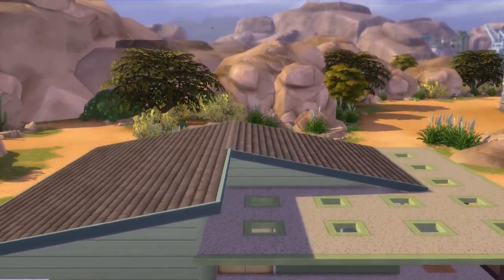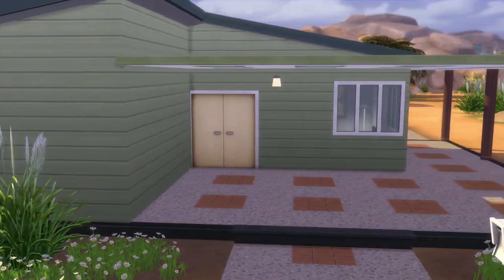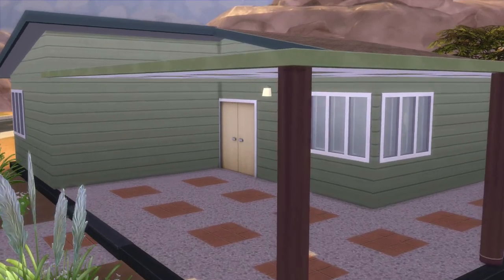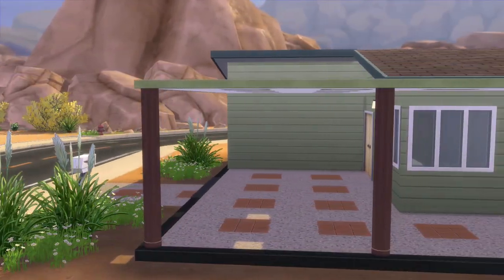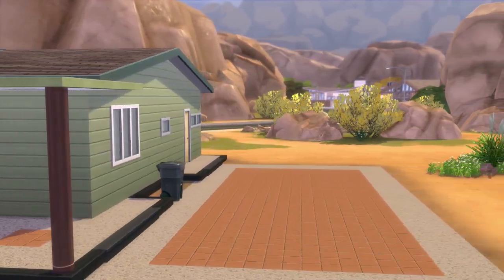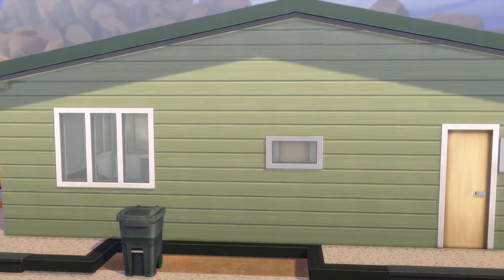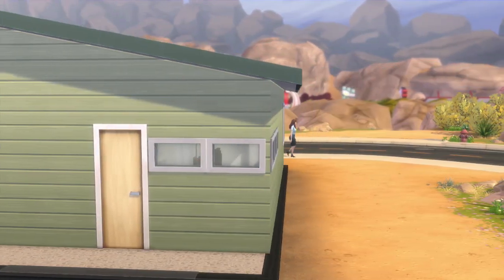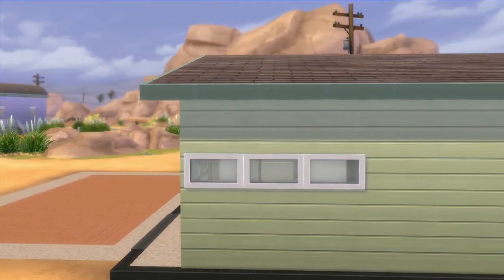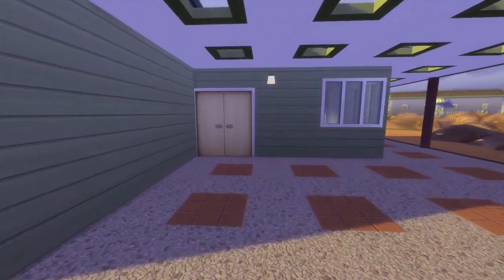It is so cheap at only $16,982. It is a 30 by 20 lot — one story, one bedroom, one bathroom. It's one of the cutest designed houses, and I've most certainly lived there before. It is very cute and so simple. You can build on it, add stuff to it, and you can afford it right off the bat. As soon as you make your sim you can afford this house with no problem. No green grass, but that nice desert atmosphere is very relaxing. So let's go inside.